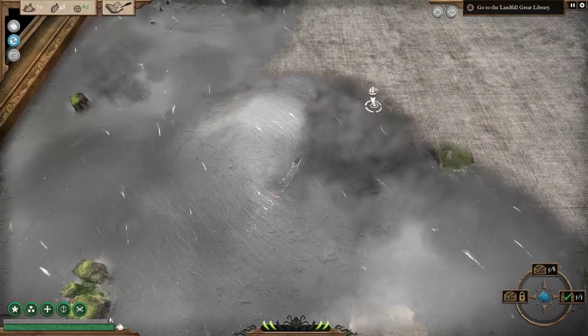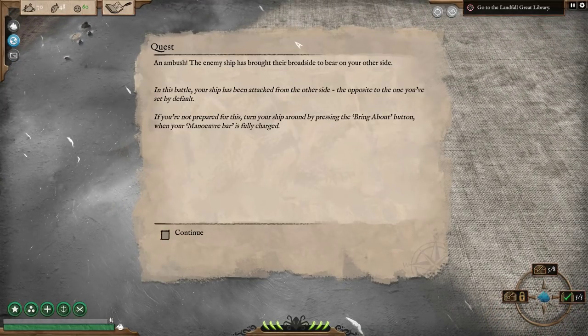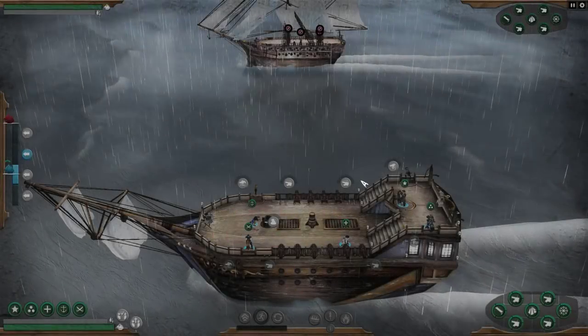We got 5 out of 5 events unlocked — oh, there's a couple right here. An ambush! The enemy has brought their broadside to bear on us. Okay, let's just attack them.